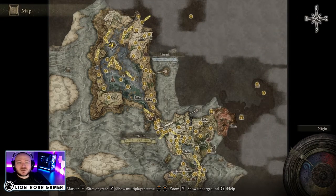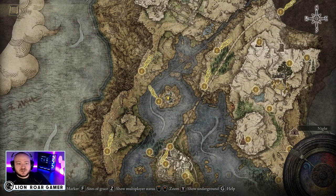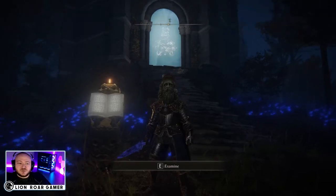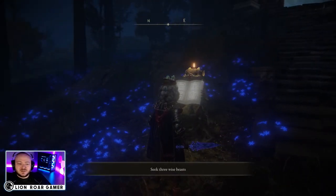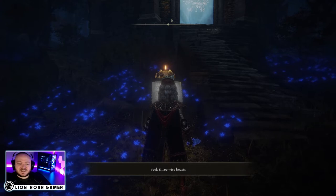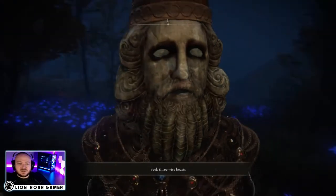Let me show you where I'm at on the map. This is Liurnia of the Lakes, and it is in the north central part, just north of the Academy of Raya Lucaria. Go around the back side of that and you're going to find this island here in the lake along with this tower.